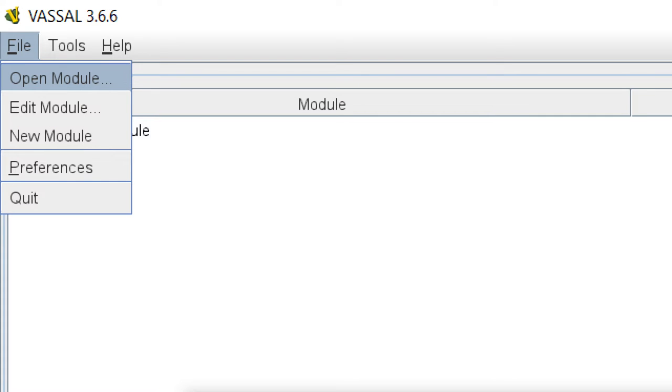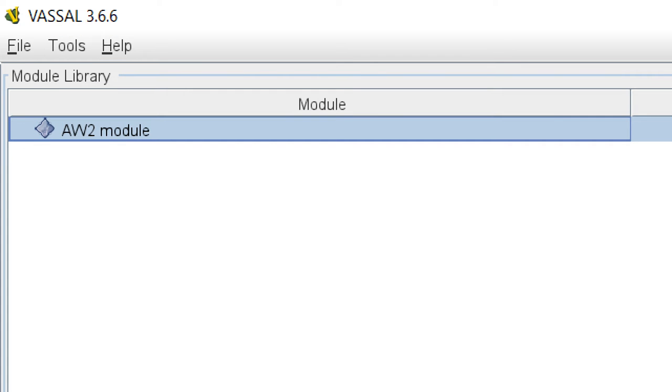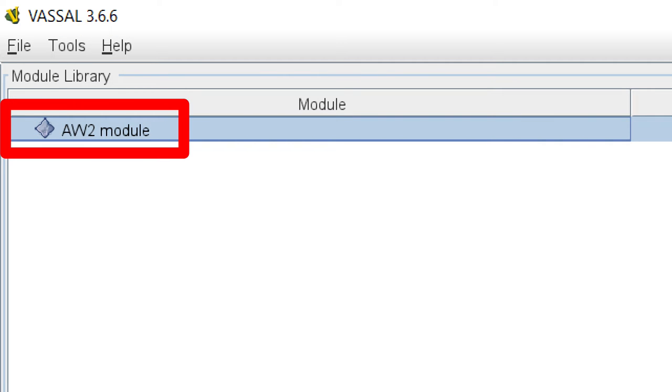Once you've downloaded everything, install Vassal, run it, go to File in the upper left-hand corner, then click on Open Module, navigate to wherever you saved the file, and double-click on it. The module will appear here, and you can just double-click on its name to run it.